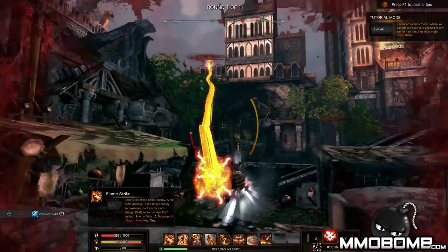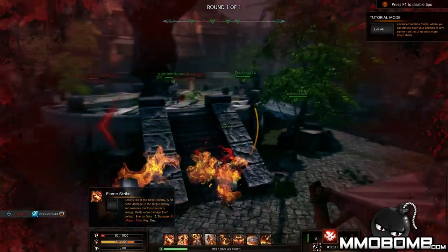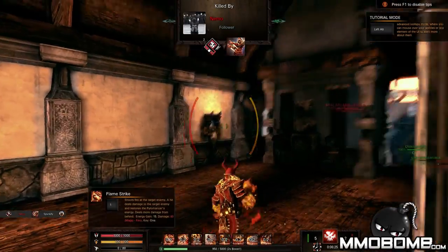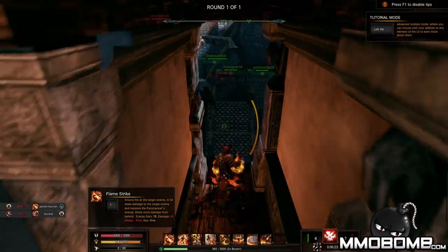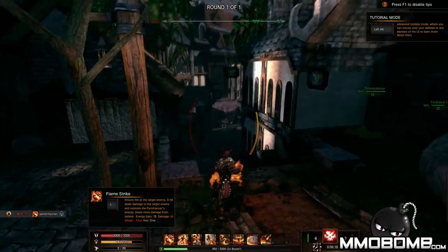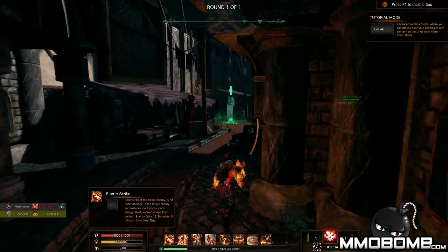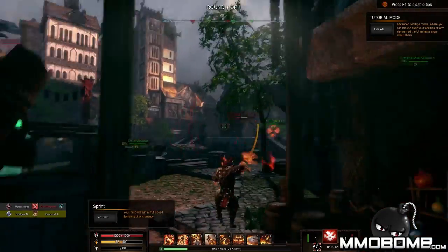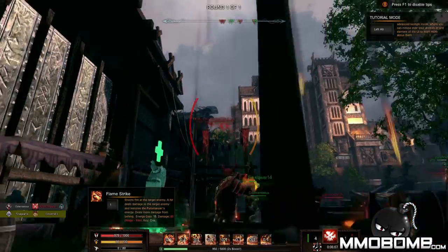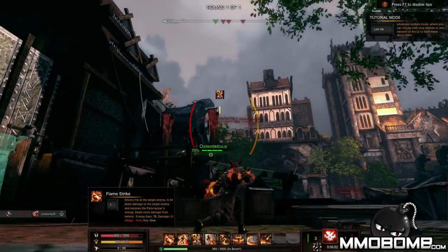I've noticed that ranged classes kind of seem a little bit overpowered, and since you only get access to... he was behind me, I didn't see him. There wasn't really a clear indication I was going to get hit at close range. It kind of seems like ranged classes sort of have the upper hand on maps like this — they're open maps where there's not as many places to hide. He can hit me from all the way up there, which is pretty overpowered.